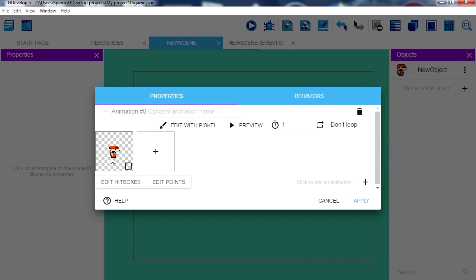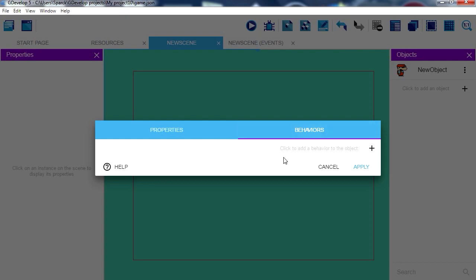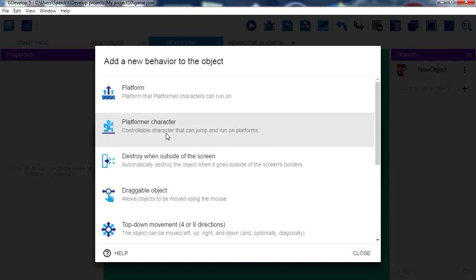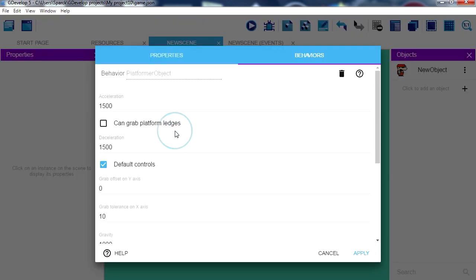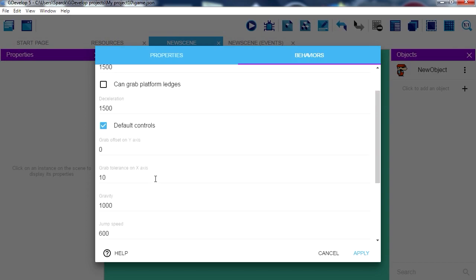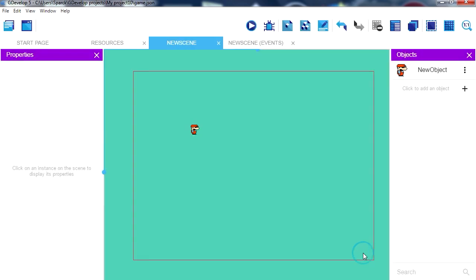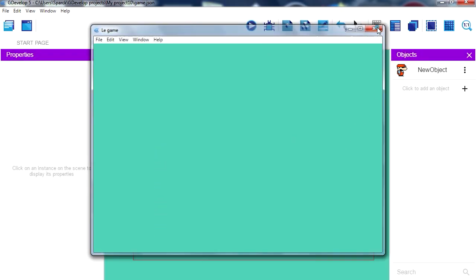So now we want to be able to jump. Let's go to behaviors — you can see that things have changed a little bit here. We can go to add new behavior, platform character, select that. We can grab ledges now. We're going to leave everything as default and that works fine.